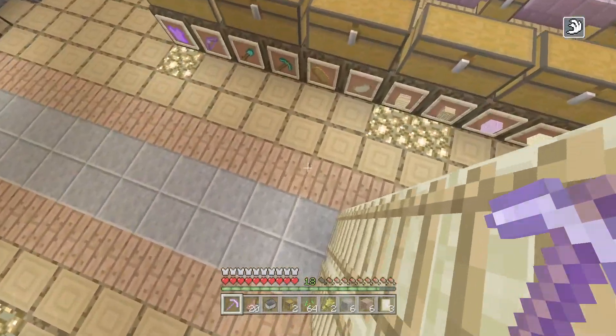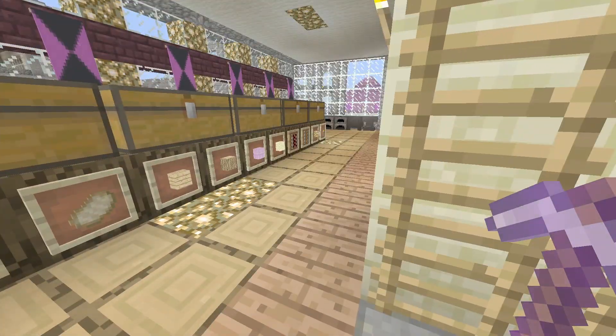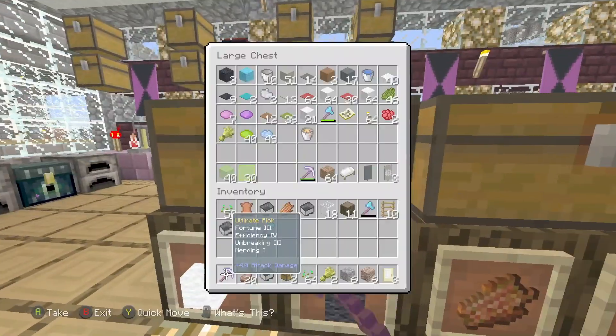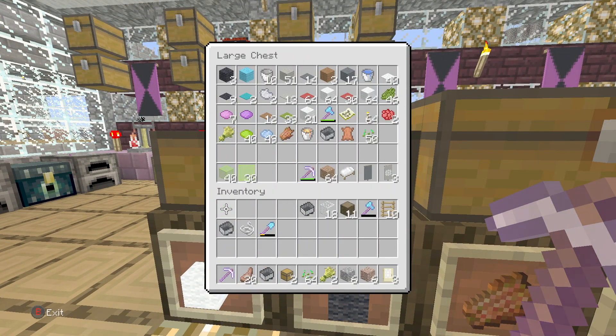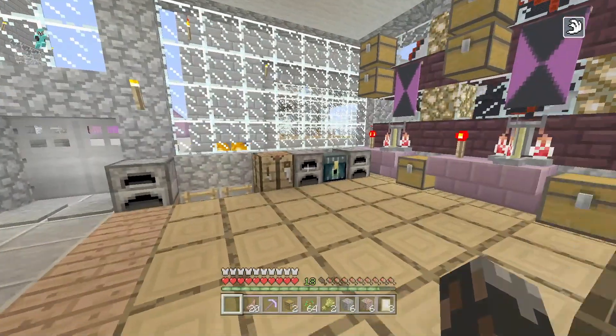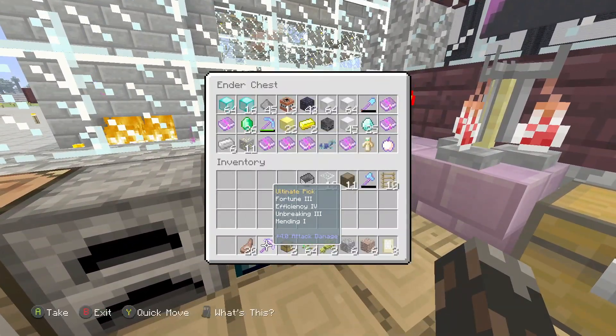So if we go down here, we are going to try to do everything I can. We're going to start actually with a farm. Or you know what, I'm actually going to go with the wool. So let's quickly get rid of everything I have — not that — so we need this back and this back. I'm going to put these in the chest.